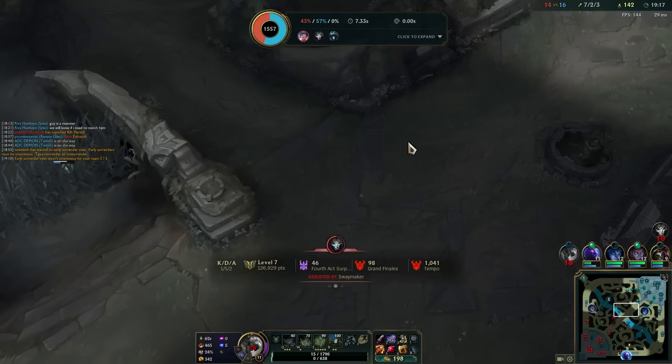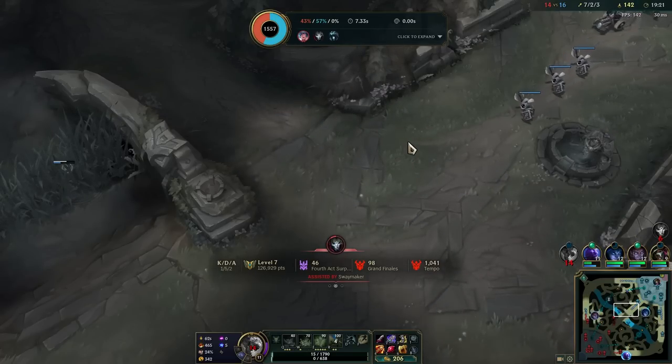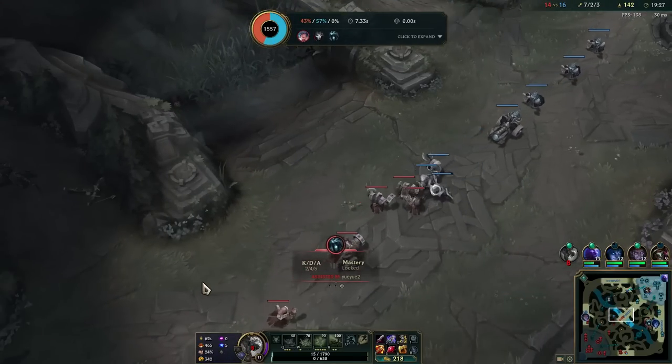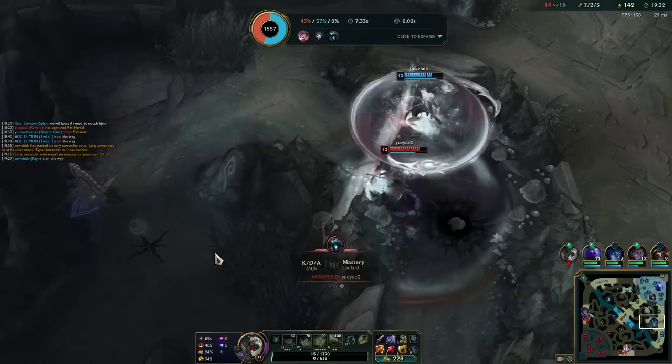We've got the Tiamat now, going to have a lot of AOE. It's some really enjoyable, really fun AOE that you get onto minion waves when you've got Runaan's and any Hydra or Tiamat - it's just really funny wave clear.